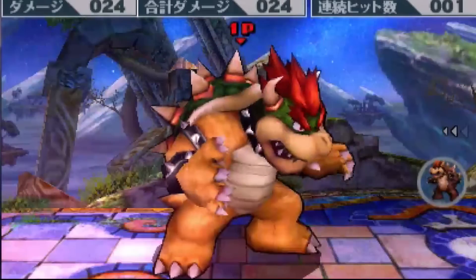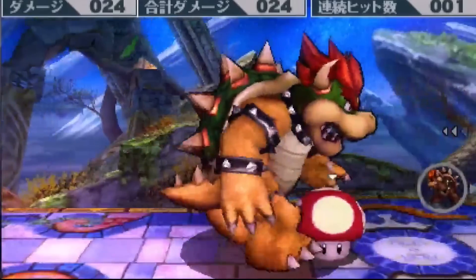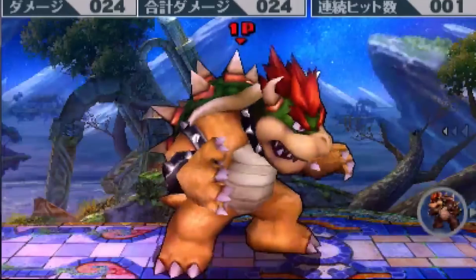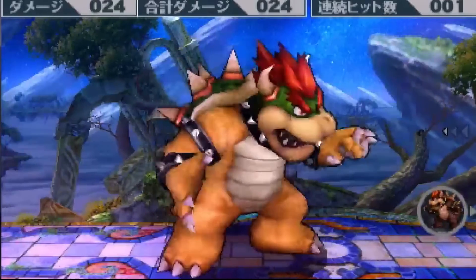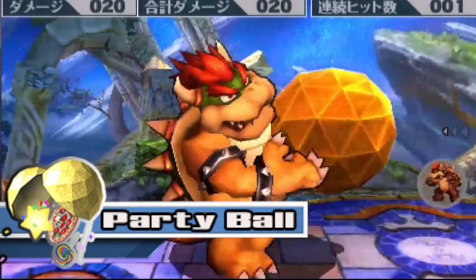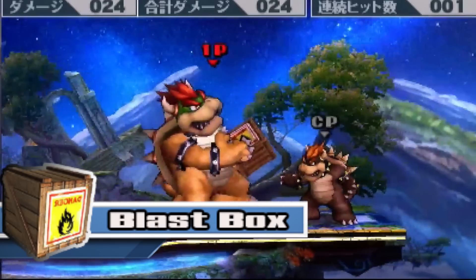Hey gamers, in this video I'll be showing you a glitch that gives Bowser a second set of claws. The glitch is very easy to perform — all you have to do is pick up an item that requires Bowser to use both of his hands. The box, barrel, party ball, and blast box will all work.